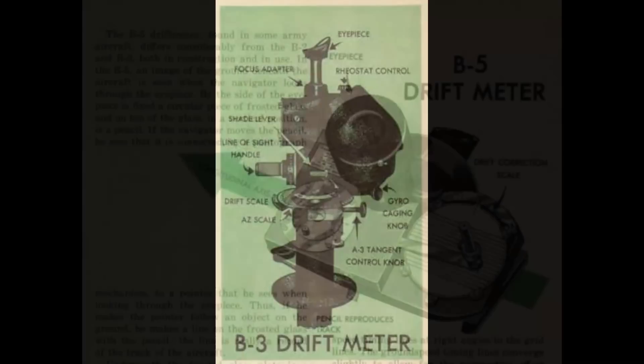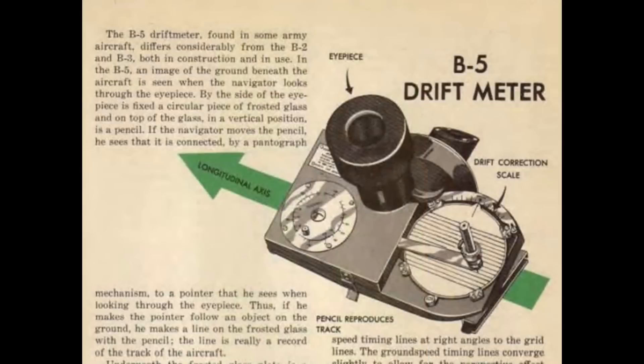If the ground was visible, even if only for a short time, the navigator could determine drift from the wind and thus correct for errors in the forecast, then report the information to other aircraft so they would get current actual wind data and be able to make corrections too. For these reasons and others, fighters would often follow the bombers — they simply had far better navigation capability. The drift meters were quite complex in both construction and operation. All this can be found in the USAAF nav manual, which is of course in the Patreon section.